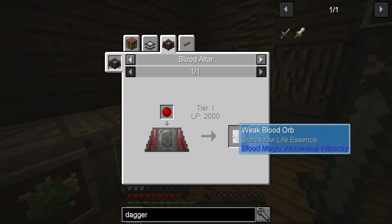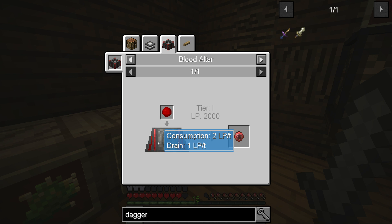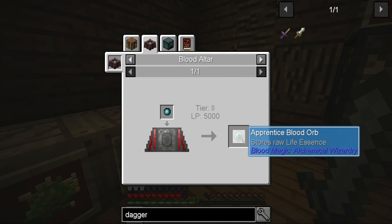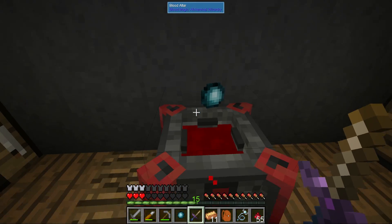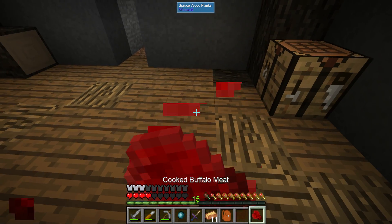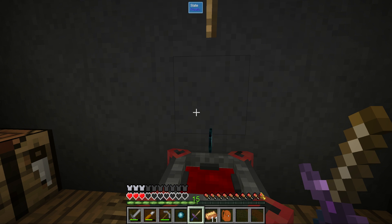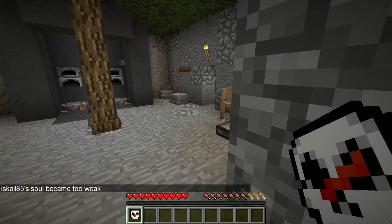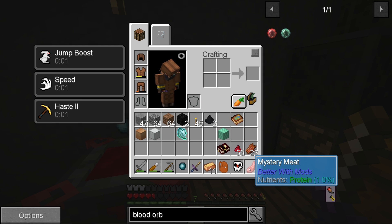A weak blood orb is probably a good thing because this way we can see how much blood we have in there. I don't know this mod too well anymore. The blood from this one is transferred to your personal blood network — it's kind of confusing and demonic and weird but also cool. I accidentally killed myself — I wasn't paying attention. Do we get mystery meat from ourselves? This altar is definitely filled up.